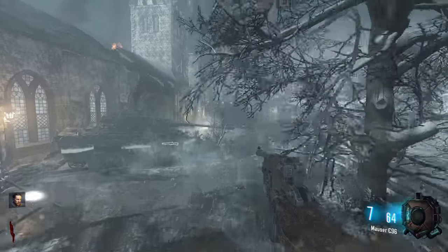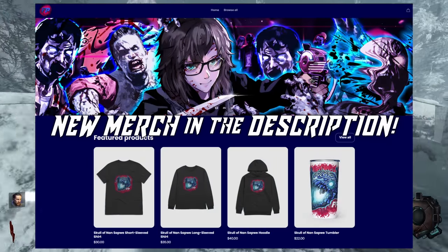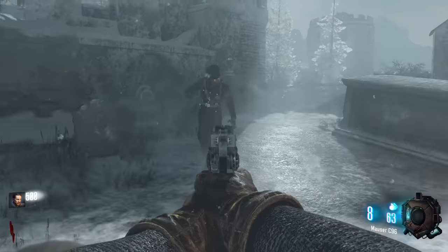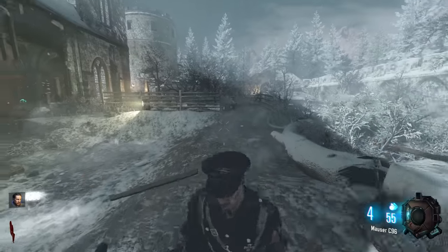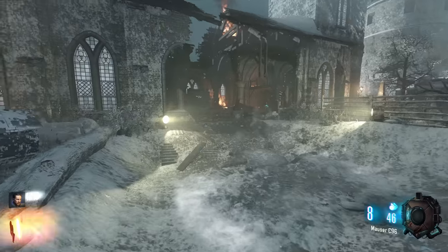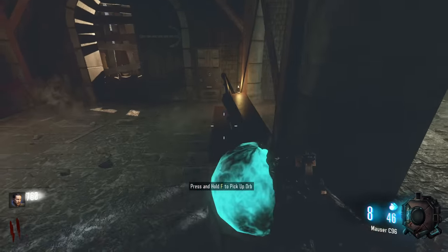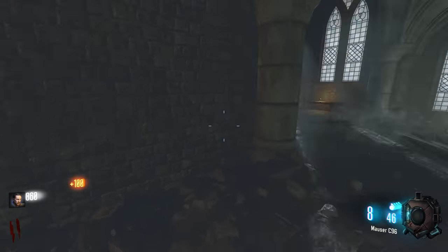We're back on the Iron Giant - we're gonna do the Easter egg today, hopefully first try. We actually have to build all of the bows. On solo that takes a bit longer, but you can hold multiple bows at the exact same time, which is nice. Let's get started - open this door by the orb, pick it up, it's free.